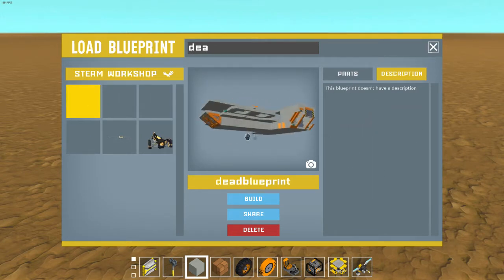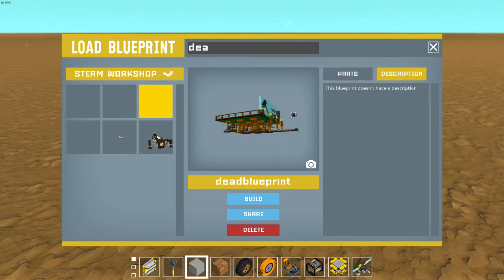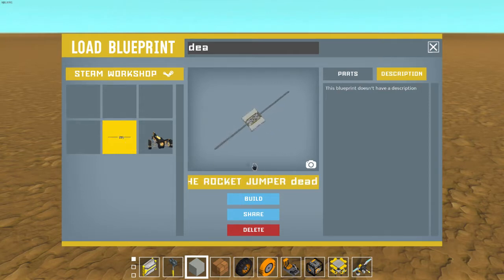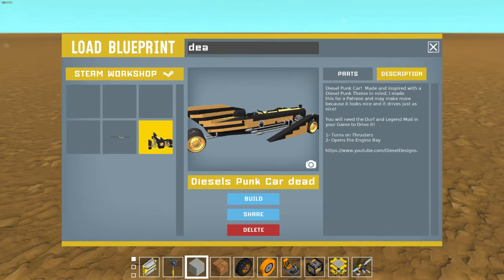A dead blueprint like this one crashes your game as soon as you spawn it. Some look fine but are clearly messed up, and others have shifted parts — nothing seems wrong but it brutally crashes your game. You put like seven hours into it and then boom, it just crashes. Please devs fix your game — or maybe not, because I'm going to provide you guys the tool to fix your blueprints.